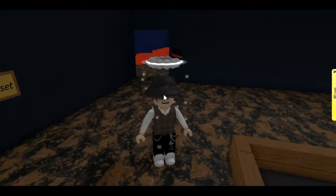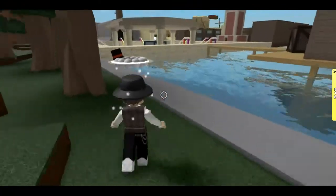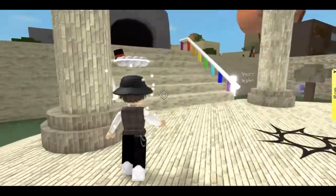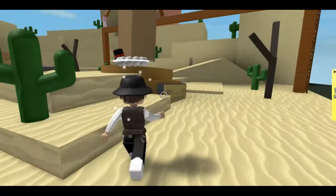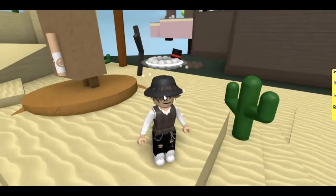The next clue is: 'A powerful god frozen in time, the clue is held by him, covered in grime.' So next you want to get out of the factory and make the long journey all the way across the map to the desert area where it has the pyramid and everything. Now that we're here, we can go ahead and climb up here to get this hint.